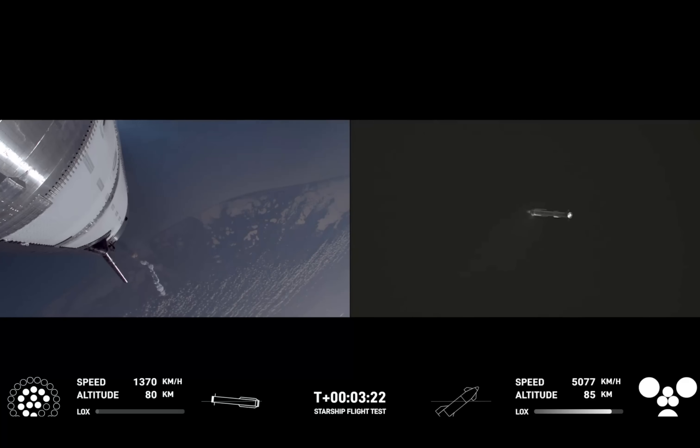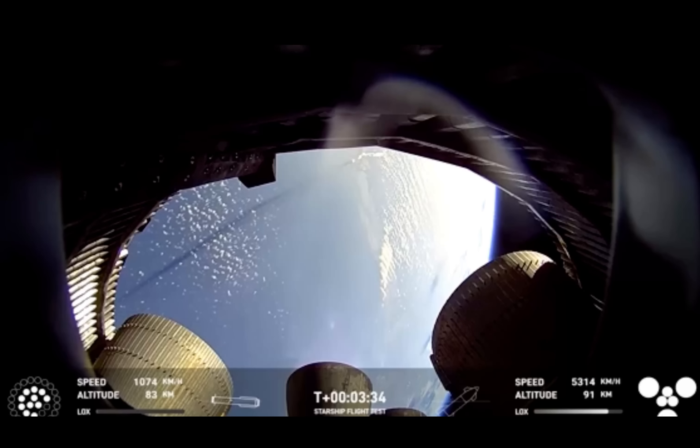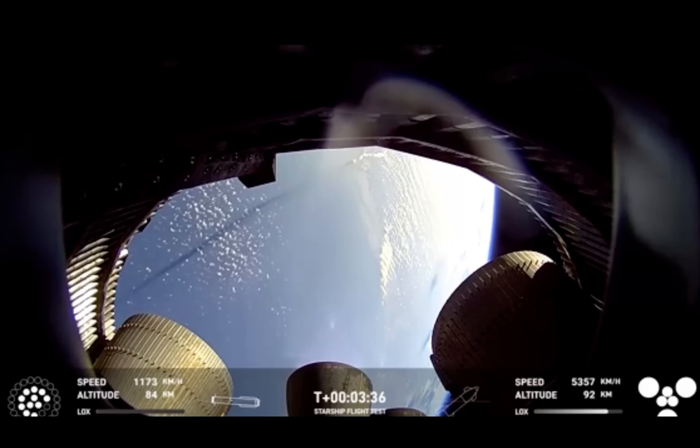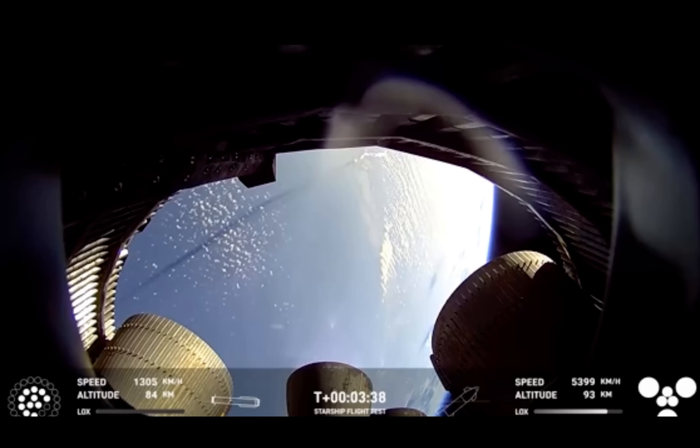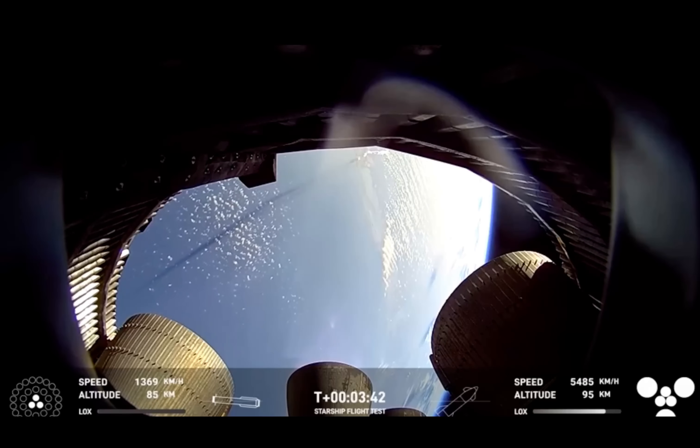How's everything going in Hawthorne? Everything is looking good. The crowd eagerly followed that ascent and now watching the booster coming back. On the left hand side of your screen, that is ship continuing on its way to space. That's the camera inside the aft skirt looking at the Raptor vacuum and the sea level engines, with sea level ones in the center of your screen under our T-plus clock.